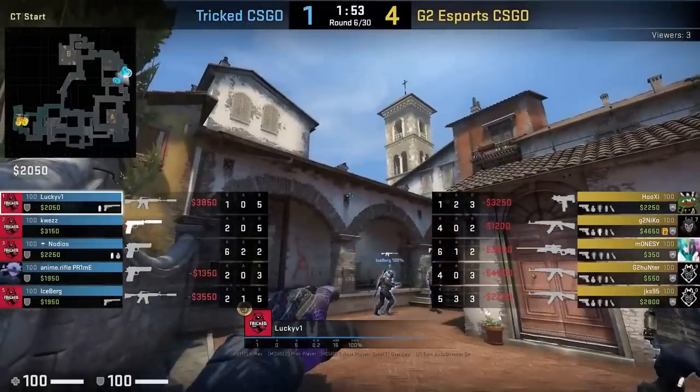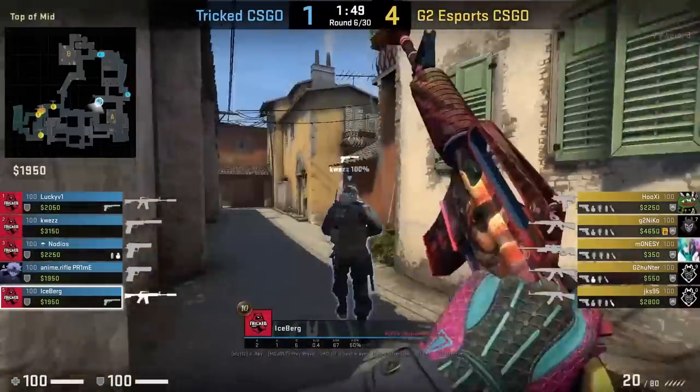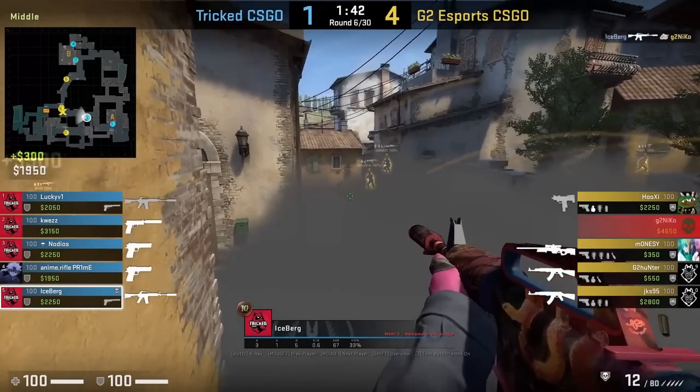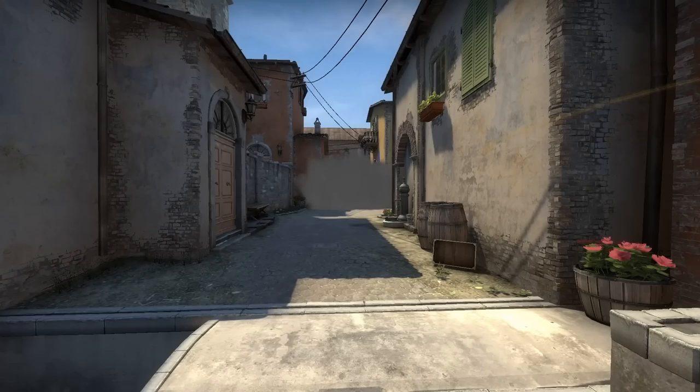Tricked has two safe rifles in this round. They throw the G2 mid smoke, then get up close to the smoke towards the left and boost one of the rifles, which acts as a one-way, getting one frag before falling back.